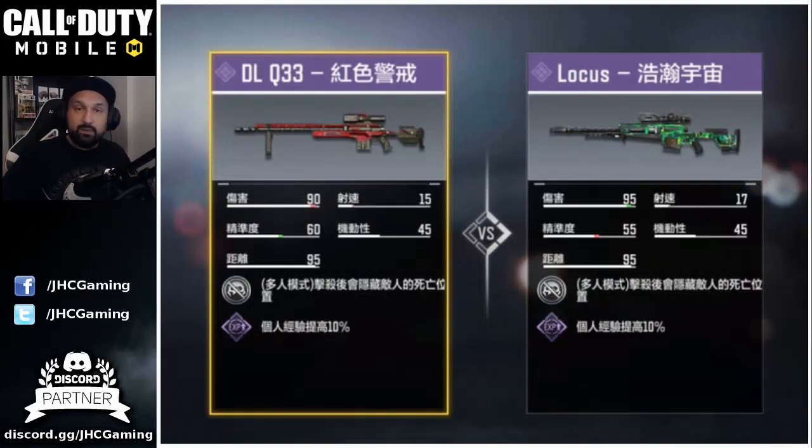The mobility is the same — the only difference is accuracy, 55 versus 60, so the Locust will be a little bit less accurate. But some guys say this is going to be the best sniper in the game. It's described as a mix of the DLQ and the Arctic 50. Based on testing already done in Asia, the Locust also has a faster aim down sight time than all the other snipers, so it has really good stats and faster ADS — it's going to be a beast.